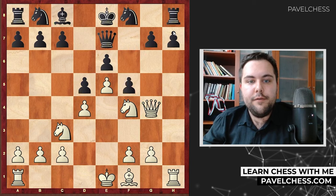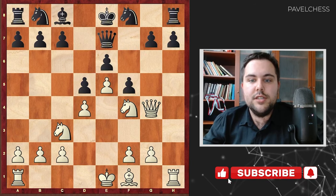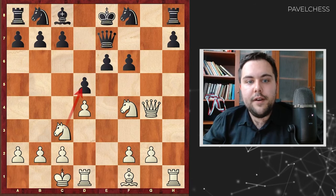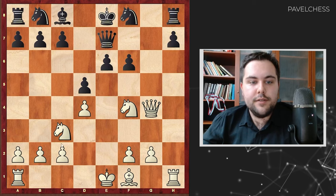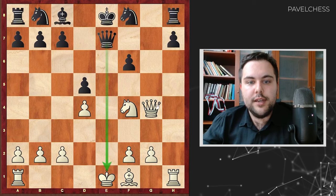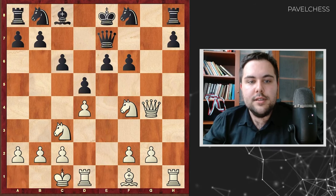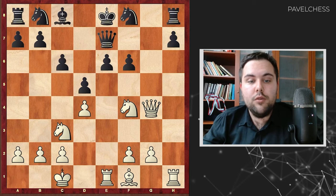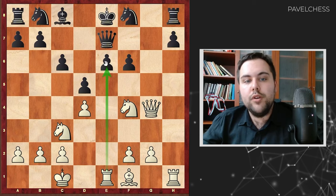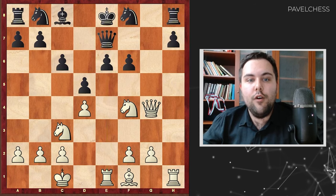In the game, black decided to play f5 to protect the g7 pawn. Takes, takes, castle long side. Again, knight d5 is available, but after e takes d5, unfortunately for white there is a check to the king and attack to the queen at the same time. So: castle long side, c6 just to protect the pawn on d5, and rook e1. We are repositioning the rook to the semi-open line where it can make pressure on e6, basically staying on the same line as black's king.